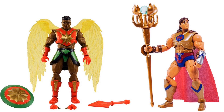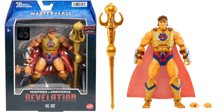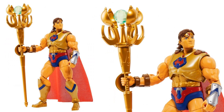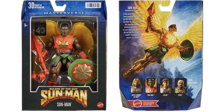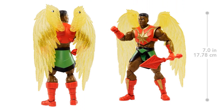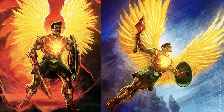The back of the package shows Swift Wind. Then we have Hero and Sun Man. Hero's back of the package shows figures in the same wave. Front of the package has the 40th anniversary branding — this is from Masters of the Universe: Revelation. He has a soft goods cape and a crystal showing in the top of the staff, with Eternia in the artwork background. Sun Man comes from the Rulers of the Sun line with translucent wings from the back, a shield, extra hands, and nice artwork. Would have been nice to have a flame effect.